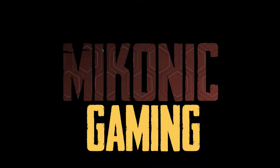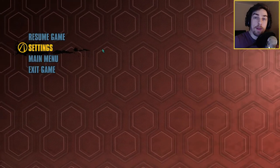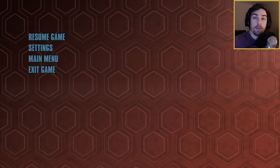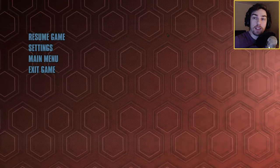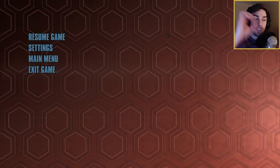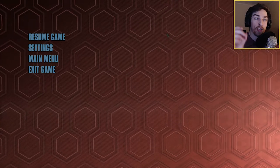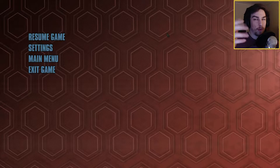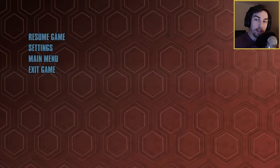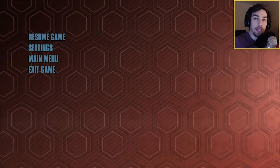Hey everyone, my name is Mike and welcome back to Tales from the Borderlands. In the last part, we got to play as Fiona for the first time and see her side of the vault key deal. Turns out the vault keys are fake and the guy, Rhys, he's got that eye thing so he can see things and he'll be able to tell if it's a fake. So by playing as Fiona now, we're going to try and sneak in, put a device on the box through the vent, and deactivate Rhys' eye so he can't tell that the vault key is a fake.